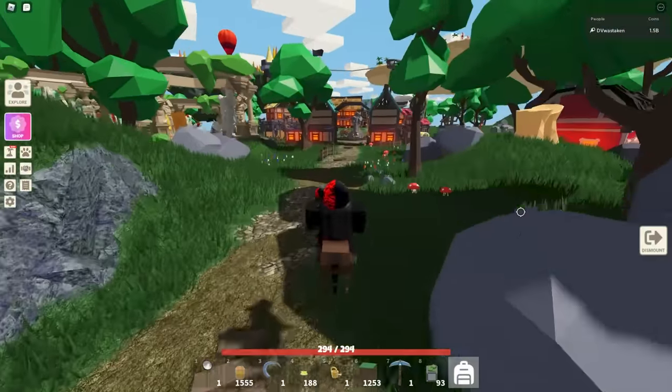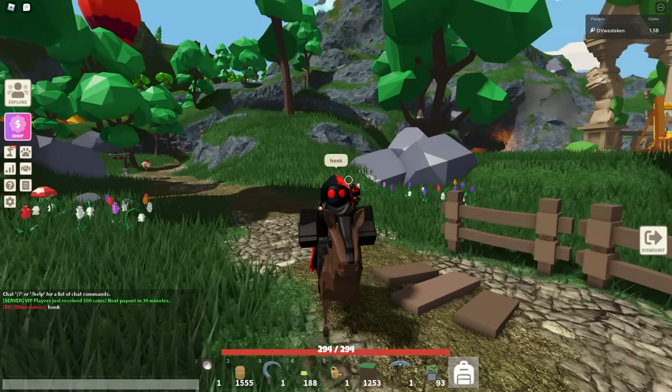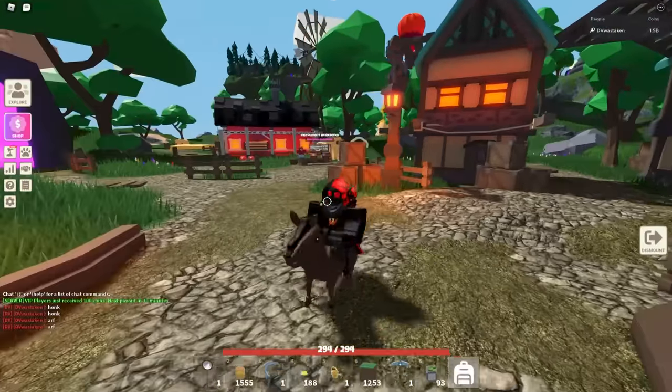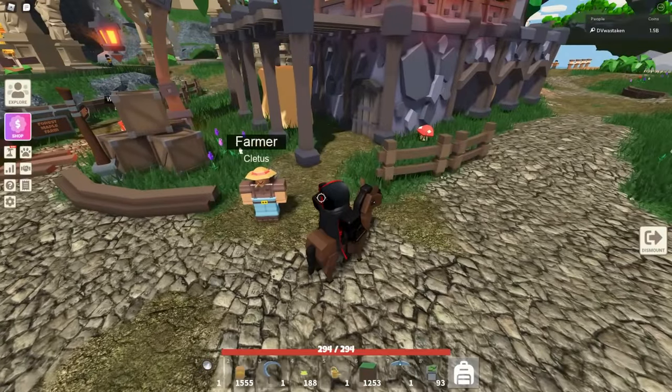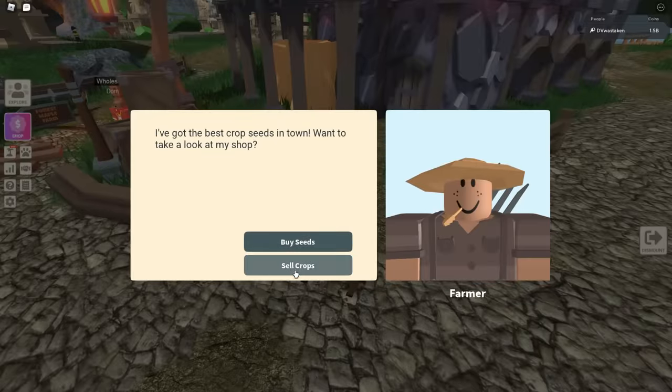They also added new sound effects. There was honk — it sounds like a goose now. You could also do 'arf' which is literally a seal sound. Tom used to be next to Cletus — Tom was the one you'd sell to and you'd buy from Cletus. Well, Cletus now does both — you can either buy seeds or sell crops. He does everything for you now.